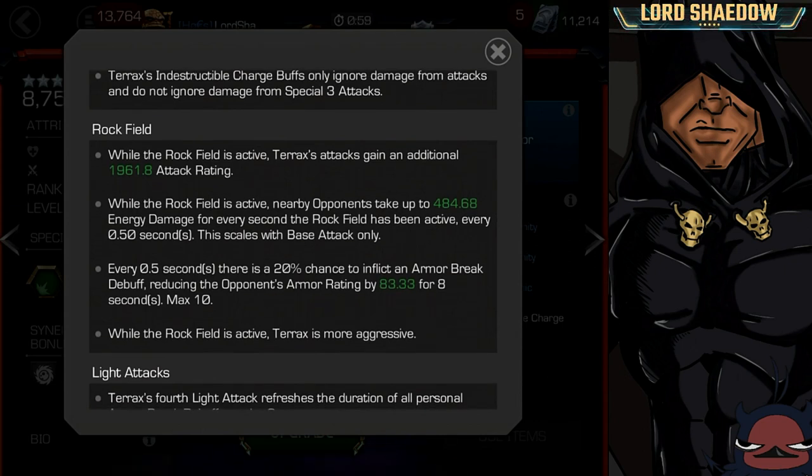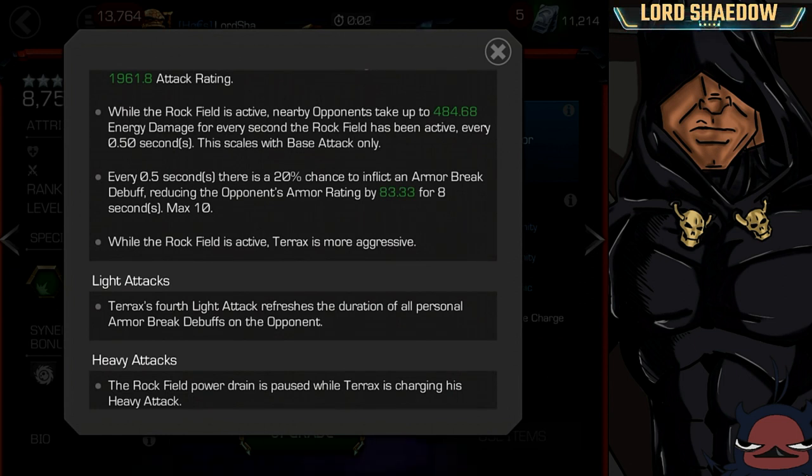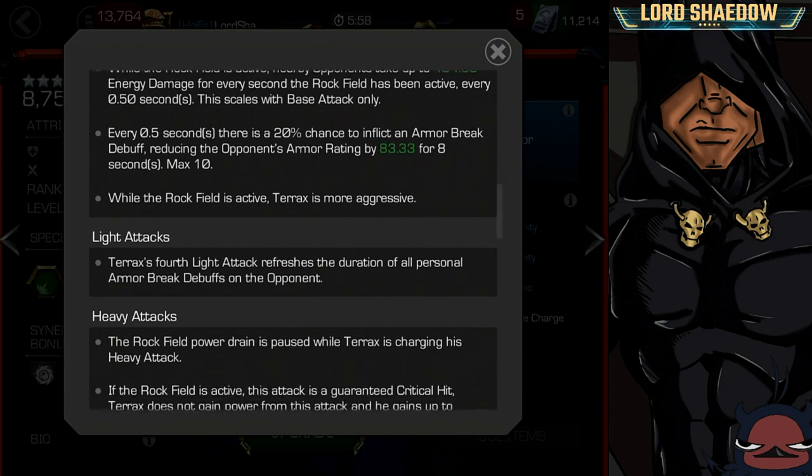Here's more about his Rockfield. When it's active, he gains attack rating, so he's going to do more damage. Nearby opponents take energy damage — a lot like an aura of incineration. It ramps up because for every second the Rockfield has been active, it scales up a little bit, and it scales with base attack only. Every 0.5 seconds, there's a 20% chance to inflict an Armor Break debuff — that messed me up with Ghost. He's also more aggressive when the Rockfield is active, which makes sense, so you want to be more aggressive when fighting as him.